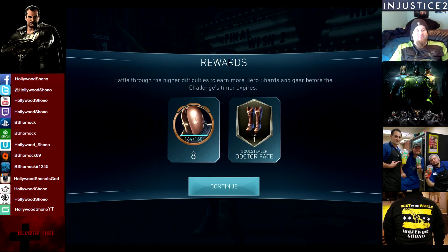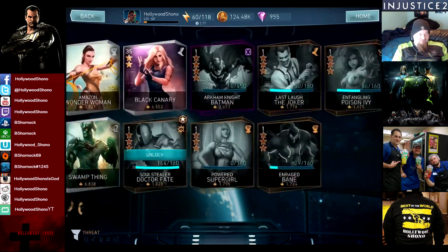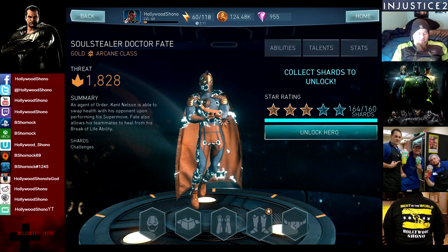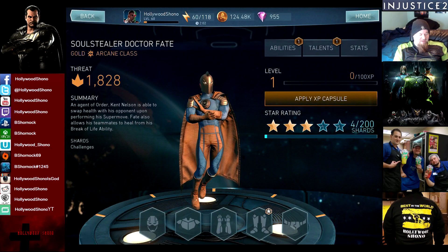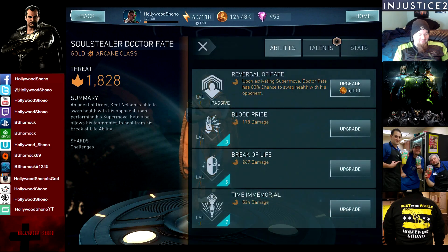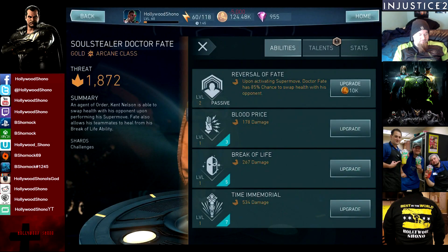Let's go into the roster — I love that whole splash screen of unlocking somebody. We can unlock Soul Stealer Dr. Fate right now. An agent of order — Kent Nelson is able to swap health with his opponent upon performing a super move. Fate also allows his teammates to heal from his Break of Life ability. Each time you upgrade the passive, there's a 5% chance to improve on the super move. At 1,917 threat after upgrading — that's about 40 per upgrade.